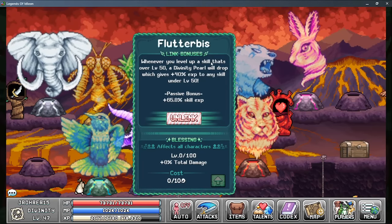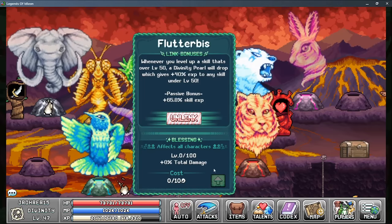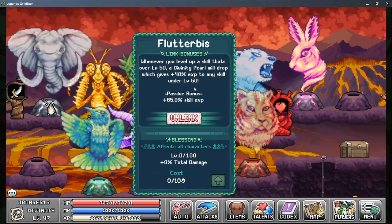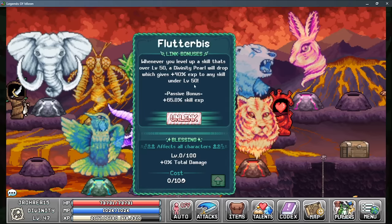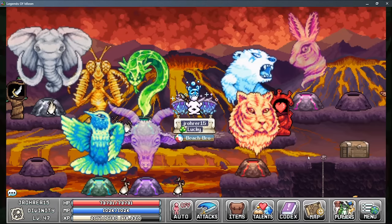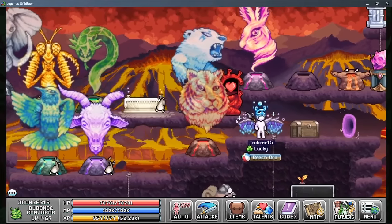Then you get Flutterbiss — whenever you level up a skill that's over level 50, you get a divinity pearl. You can get a couple through quests, which gives 40 XP to any skill under 50. The passive bonus is skill XP, and then total damage which you can't level yet. It's a pretty useless god — it's pretty easy to get skills over level 50 now. Unless there's a way to raise what the minimum level is later, I don't see it being particularly useful. The last two gods basically have no blessing at the moment and aren't really useful right now.